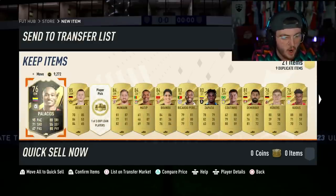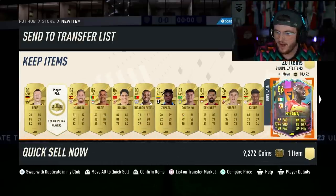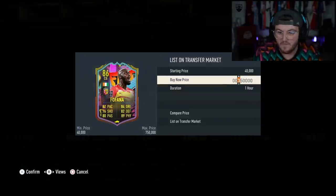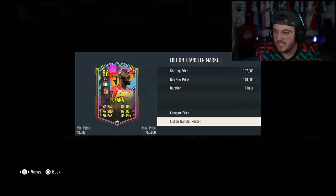And we get Marco Reus - it's tradable! That's a big dub! So basically, if I open this with coins, I would have made profit. That is class. 140k - I'm going to sell him straight away if I can.